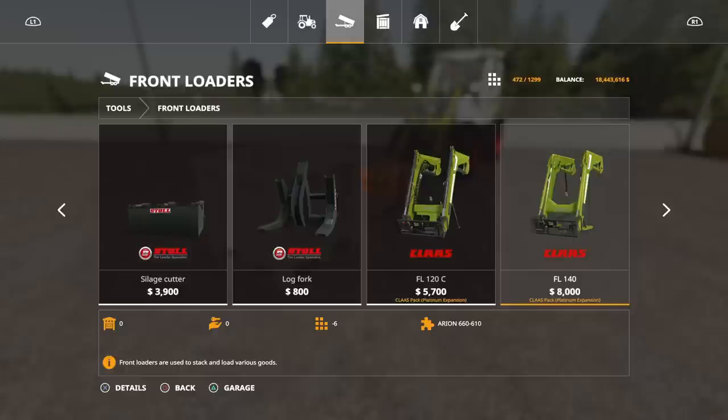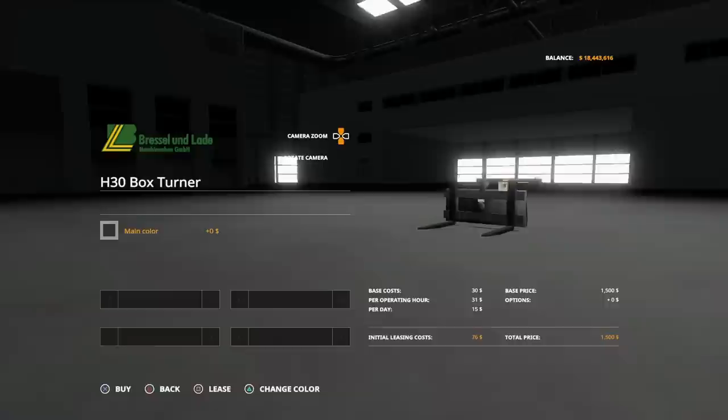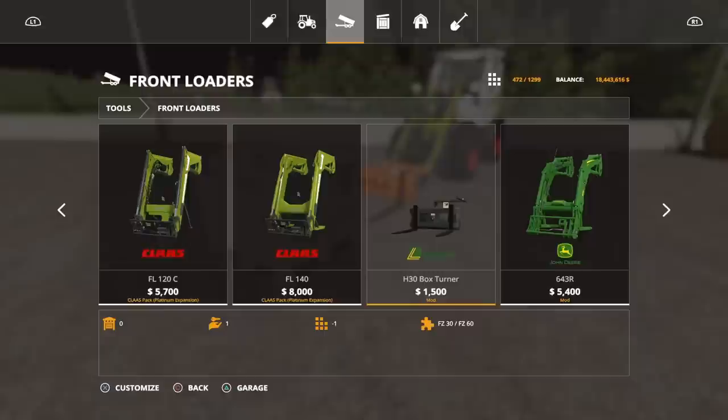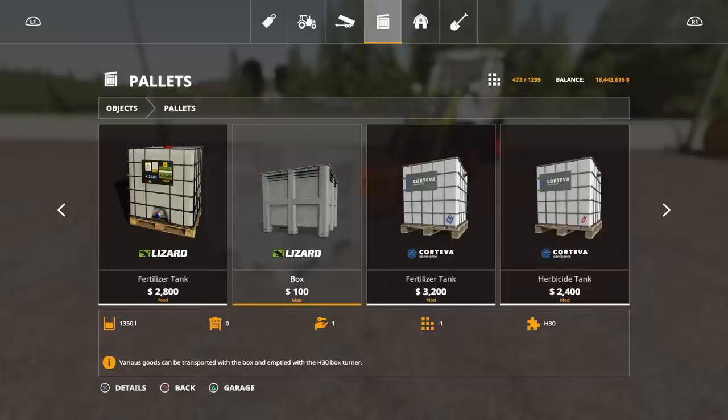The H30 Box Turner costs 1,500 to buy. You can put it on a front loader machine. This uses four slots for the Turner, and we can change the colour from grey to black, green or orange. The Box itself you'll find under Objects and Pallets — it has a 1,350 litre capacity. That's one of my first reasons for saying it's fairly limited.